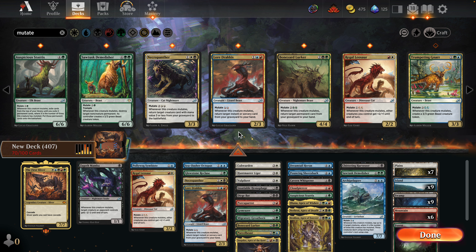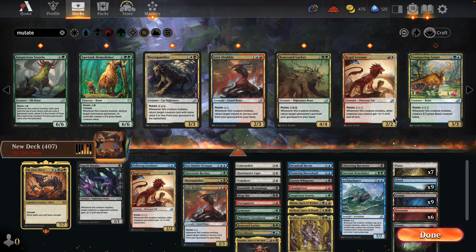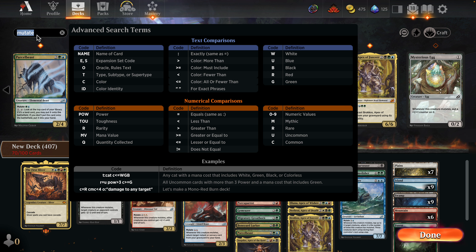Okay, we got all of these guys in here — I've crafted everything Mutate-oriented, so that's nice. For the red ones, the Phoenix doesn't really have synergy and we're not playing other Phoenixes. The Glowstone Recluse can make it because it has a semi-lower Mutate cost. Necropanther is a nice addition too — whenever it Mutates, return a creature card from a graveyard to the battlefield. That's a fun one.